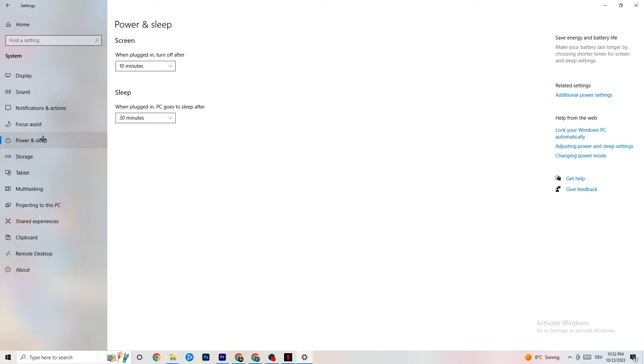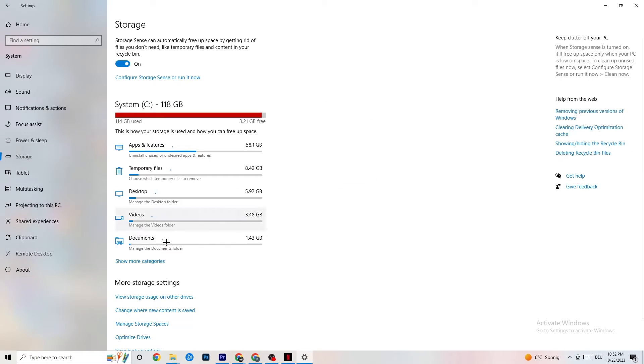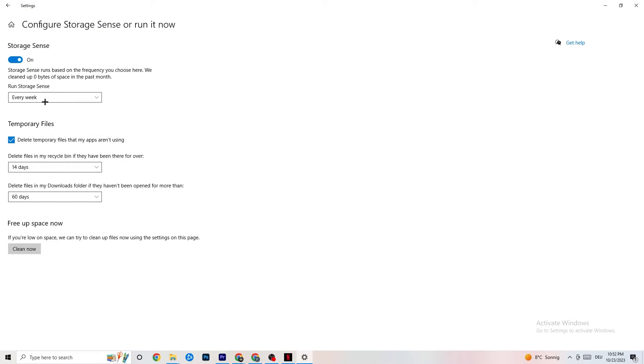Go to Power and Sleep settings and click on Additional Power Settings. This is different for every PC — for me it's Balanced, for others it's High Performance. Try it out and check which runs better on your device. Then go to Storage, click the highlighted text that says 'Configure Storage Sense' and run it now. Copy these settings: run Storage Sense every week, delete temporary files that apps aren't using after 14 days or 60 days as shown. Clicking Clean Now will delete every single temporary file your apps aren't using, freeing up storage.